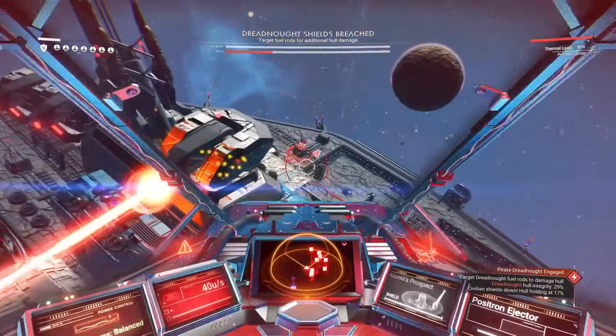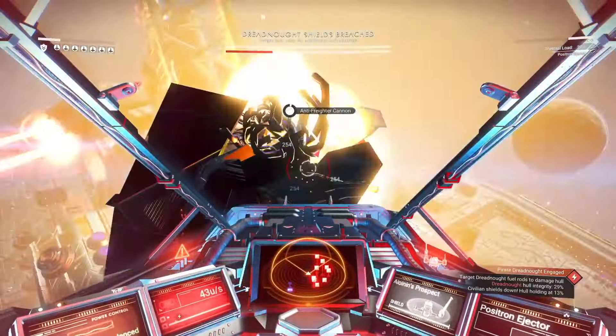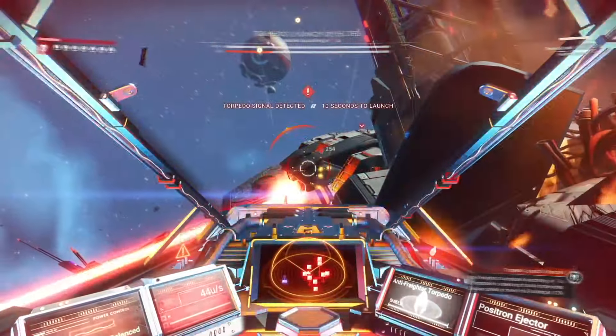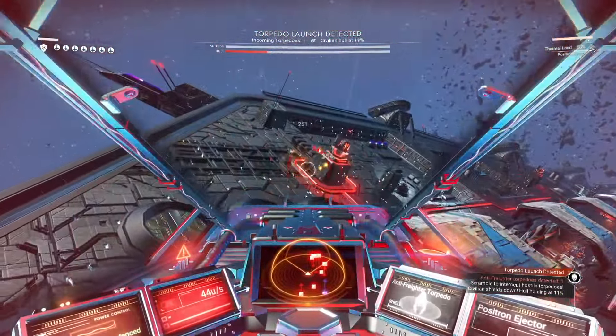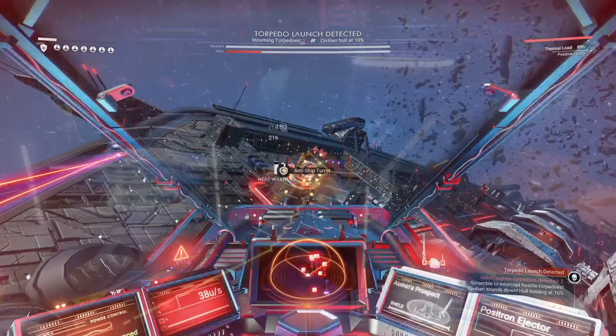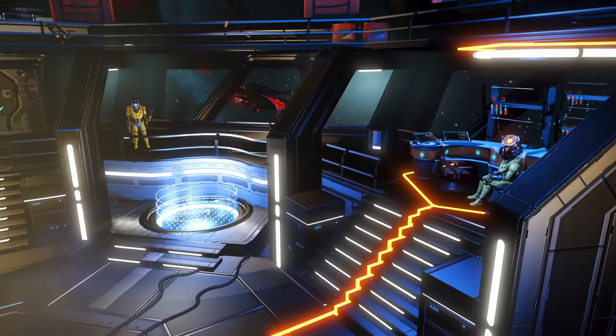And like the new pirate freighters they've just introduced, with these shields, lasers, and rockets, other travellers can attack your freighter to get random drops — maybe with a higher chance of the frigate module upgrades and freighter expansion units. But with all these new defences, there is a higher chance of them dying if they try. And who doesn't want to be a space pirate from time to time?